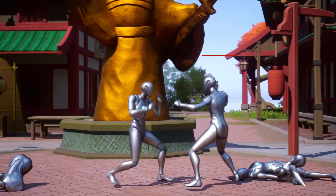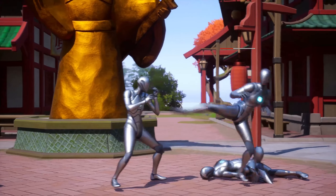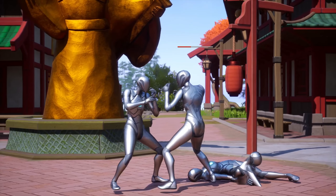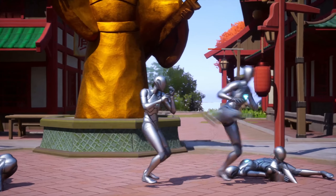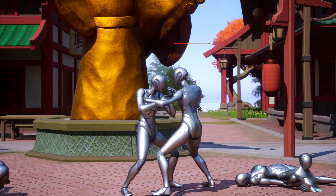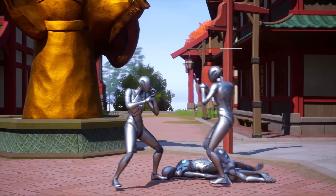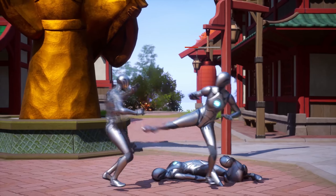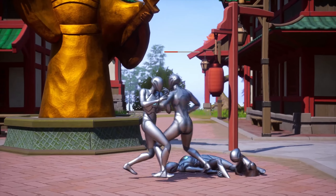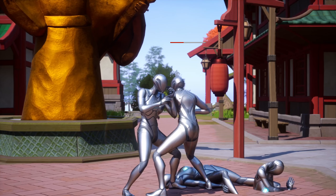Fun fact: apparently the concept of rock paper scissors originated in China, then spread to the rest of the world by a Japanese variant that is exactly what we all know today. So extra style points for being on theme. I can block by retreating or just holding down. I had enough fun with the animation blending for various combinations of punching, walking, kicking, and jumping, so I didn't bother to add in crouching.